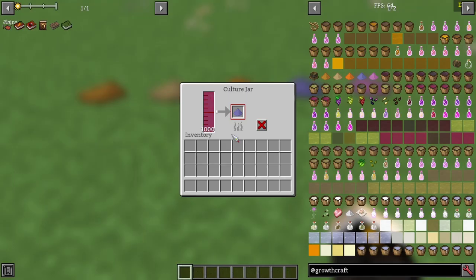Once you have a yeast of a certain kind, it can be placed in the culture jar along with some young liquor to guarantee production of that yeast type, regardless of the biome.